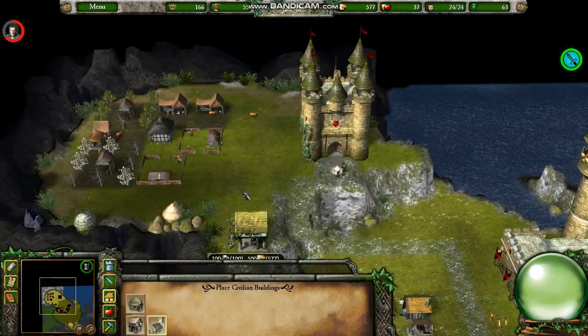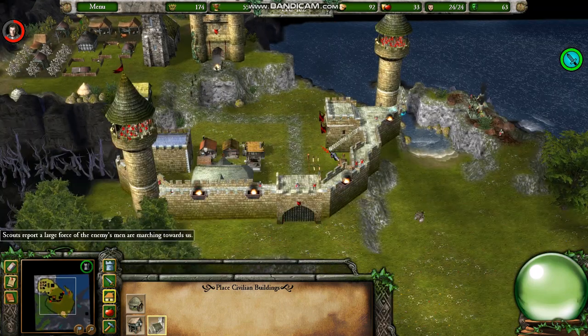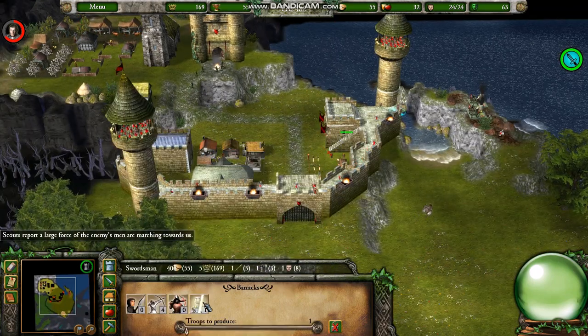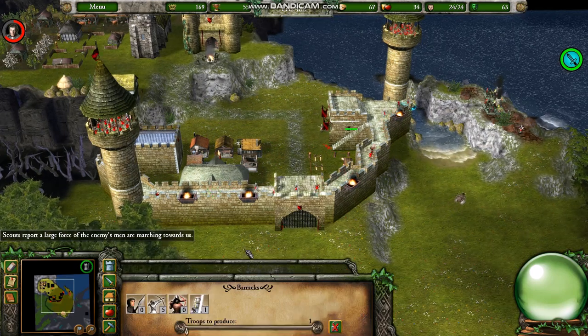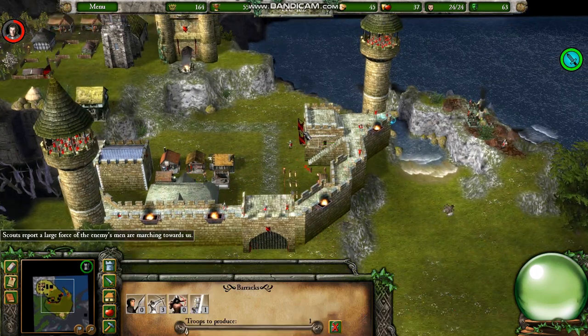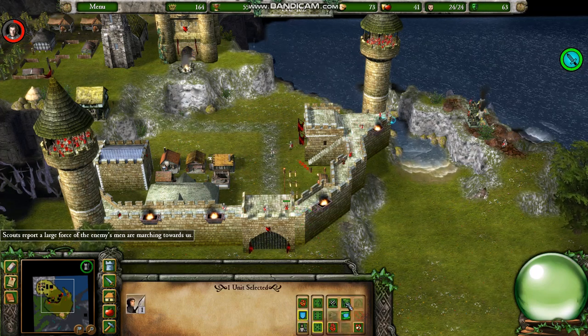I'll build a church, which will help offset the popularity, and it will consume some of those candles. Plus it wouldn't be a bad turn to pray — I'd certainly be scared if vampires started attacking me. The patrol function toggles off after the men come into combat.